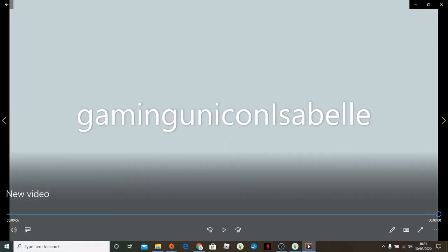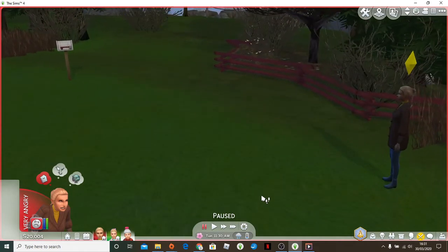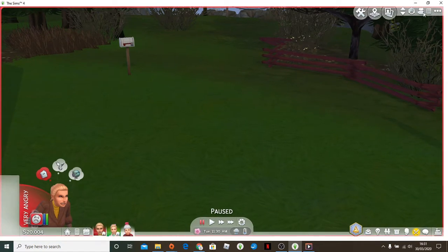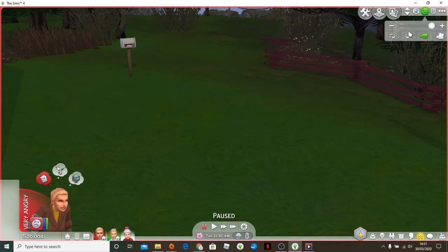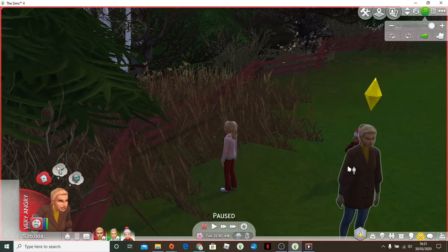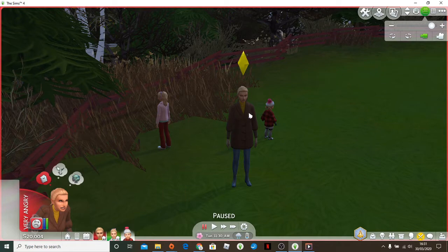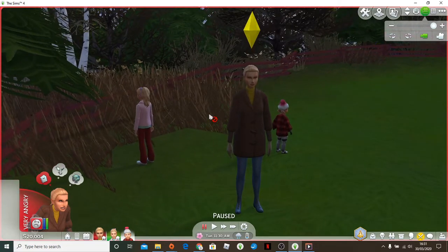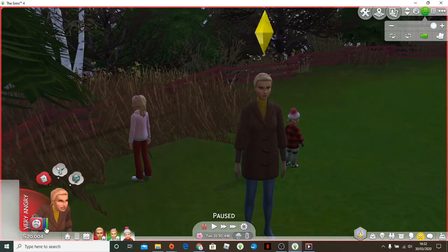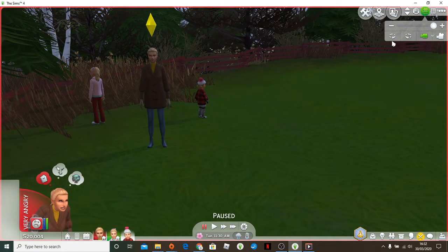Hey guys, what's up! It's Gaming Unicorn Isabel here, and we're here with The Sims 4 today. I'll be recording with this family — it's gonna be really cool because there's a lot going on. Basically, she is the mother of these two kids, she's pregnant but she doesn't know it, and she just got divorced because he got a girlfriend.